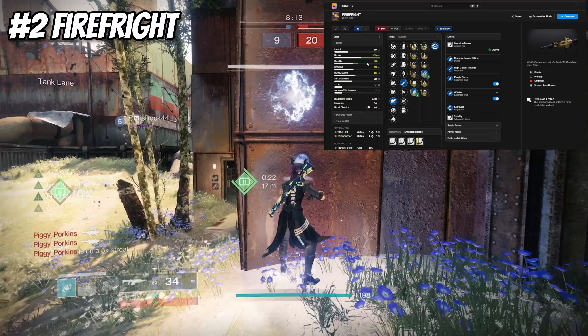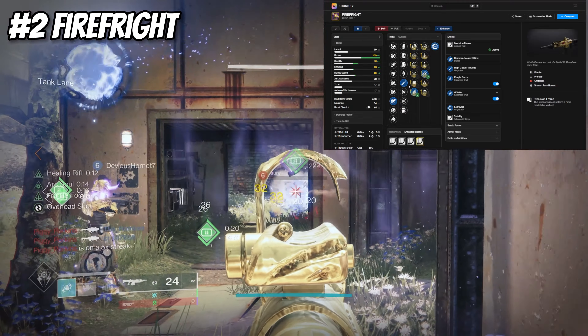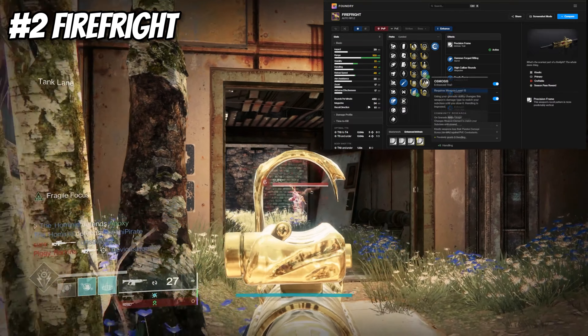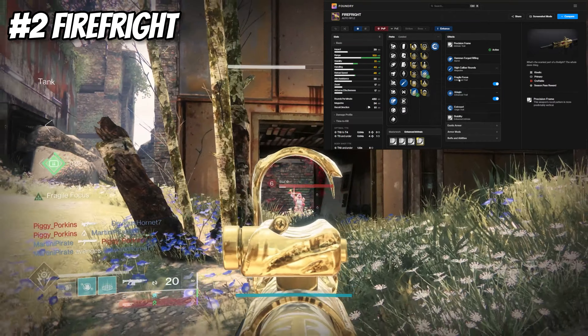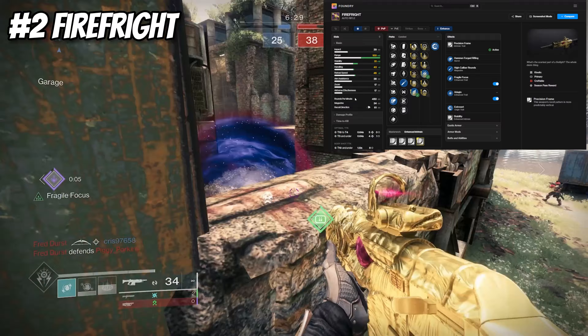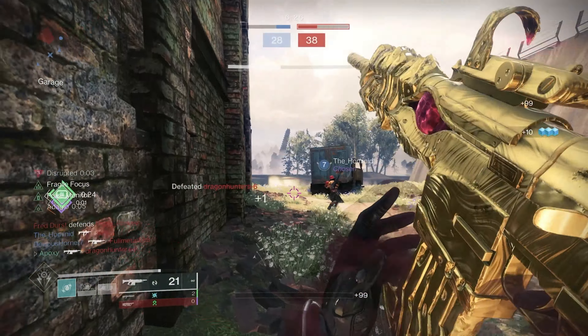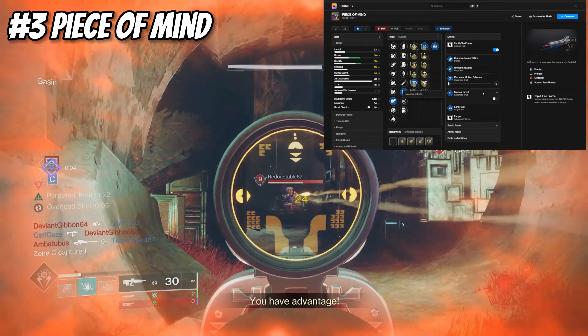The stability seems kind of low but trust me when you use this weapon it is super simple — the range is what's most important, which is why I choose High Caliber over Ricochet Rounds. I've used this weapon a lot and have thousands and thousands of kills on it. Definitely craft this or at least try getting one — it's very useful in PvP. That's all for the auto rifles; now let's hop into the pulse rifles.